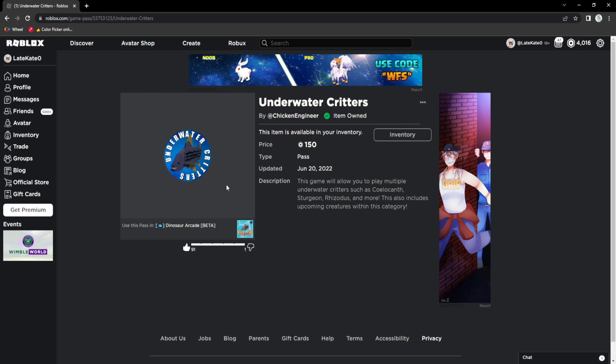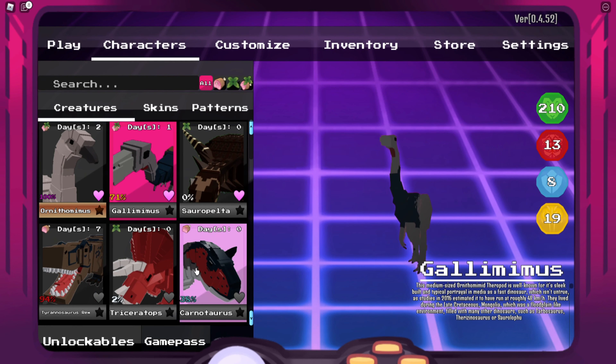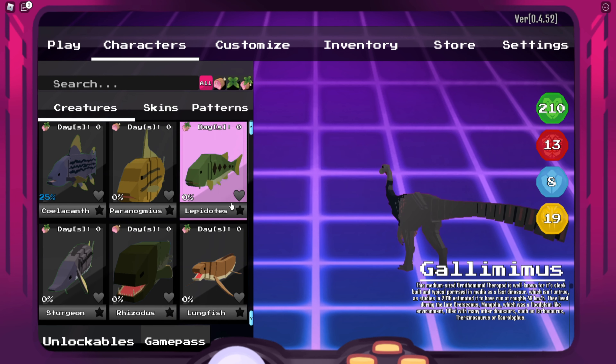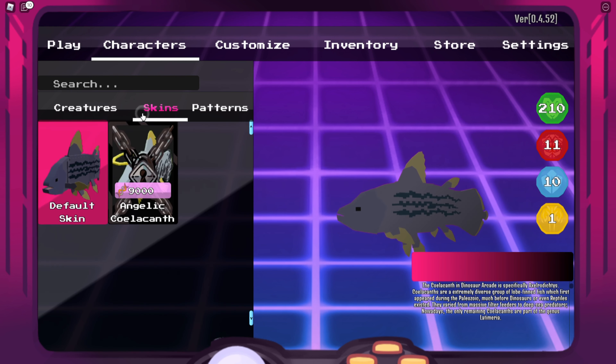Once you get it, you can go into the game and play as it. In the game, go to characters. You're probably going to be a dinosaur if you don't have the game pass or haven't played as any fish yet. At first I was like, where do I find this? Because if you scroll down, they're not there. It says game pass at the bottom, and if you click that you will see all of them. It will say unlock — you can unlock all of these for free if you have the game pass. These do have skins, as you can see.